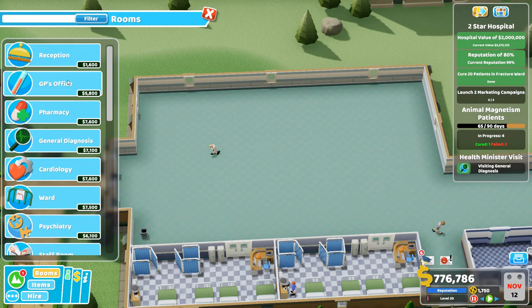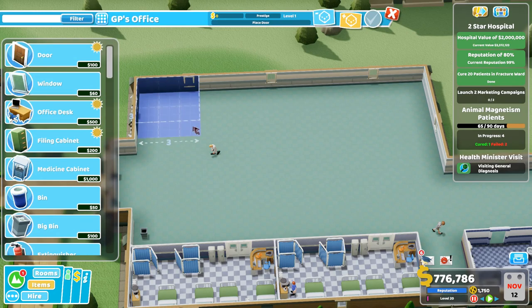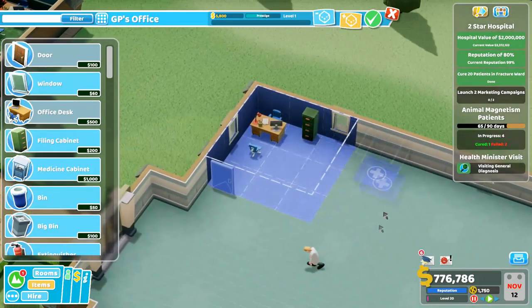There are lots of different ways to do a GP's office, but the most basic and most effective way I've found is a 3x3 office with the desk crammed into the corner and the filing cabinet moved up just there. Don't forget you can press Control on your keyboard to get greater sensitivity when moving items around. We put the filing cabinet right there — it looks like it's all crammed into one corner, and there's a reason for that.